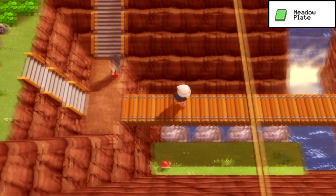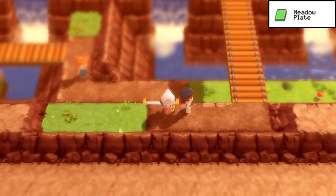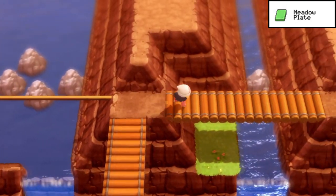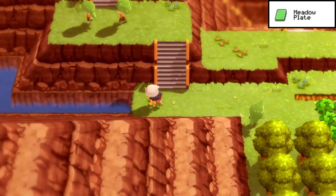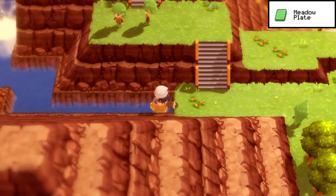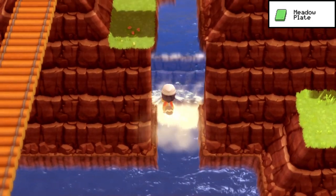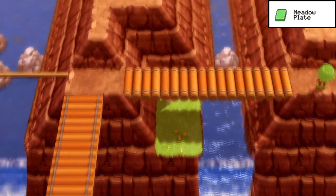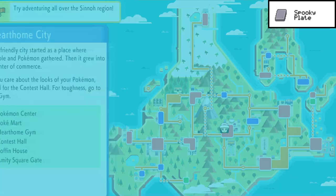For the Metal Plate, fly over to Celestic Town and make your way over to Route 210. Do some zigzags across bridges after you defog the place. By the running couple — they have a Raichu and a Gyarados, give off a lot of XP, and are really hard to beat — use Waterfall just past them, and hidden in the side of the mountain under the bridge is the Metal Plate. That doesn't really fit, in my opinion — I think it could be somewhere better.